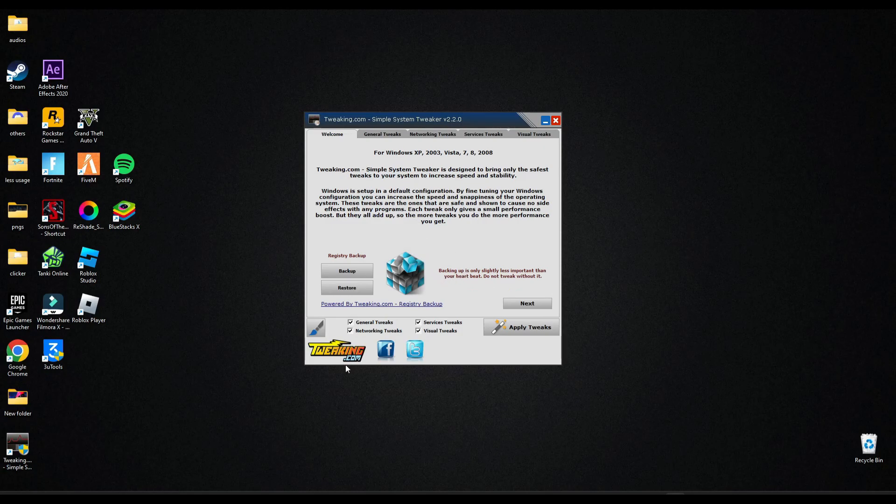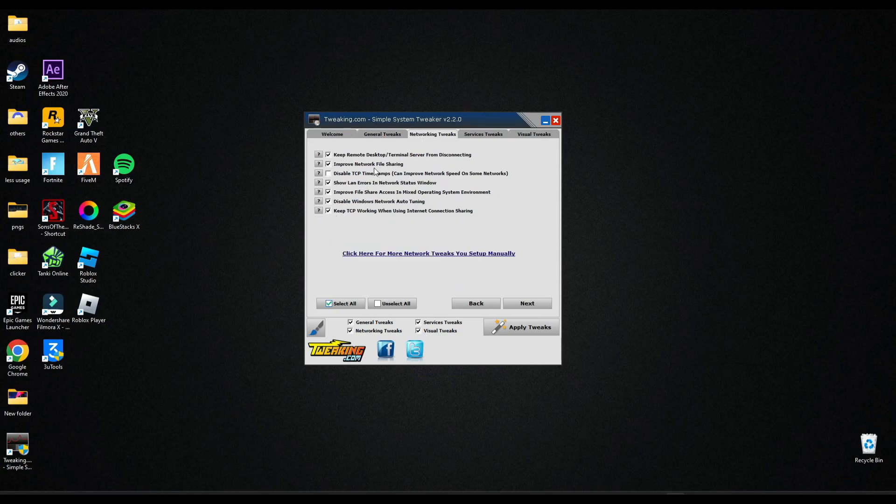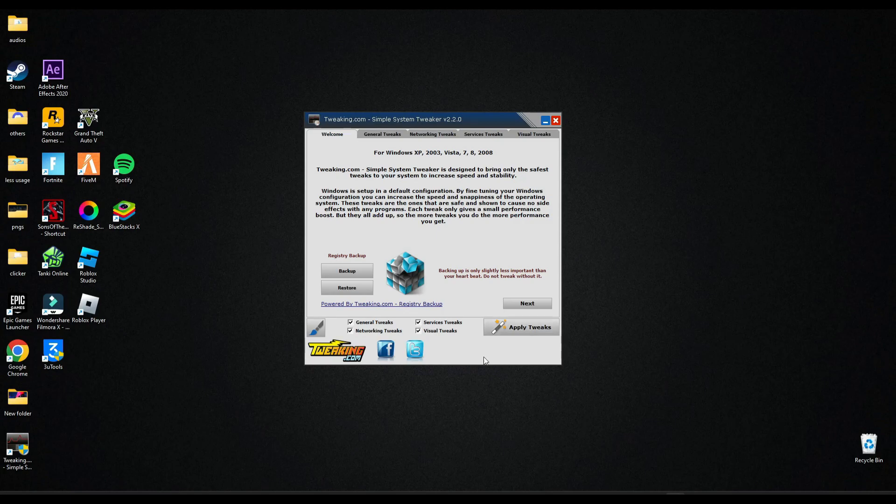Now here, make sure these four are checked. Go into General Tweaks and make sure all of these are selected — same here, and here, and here also. After that you just have to click 'Apply Tweaks'.